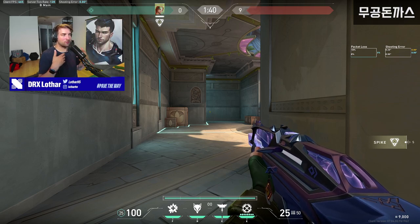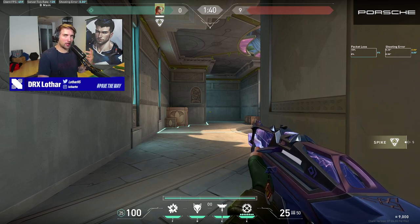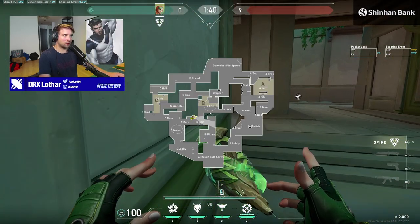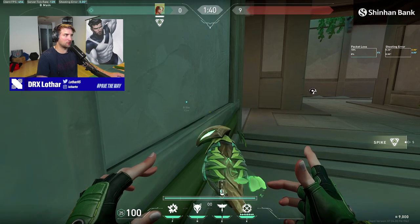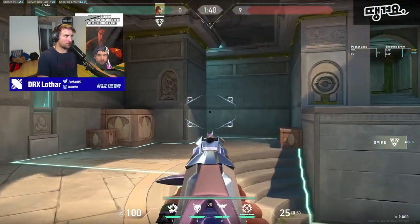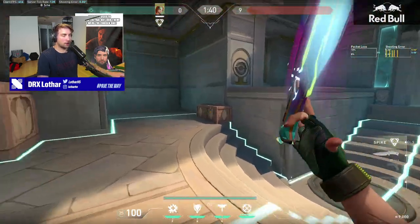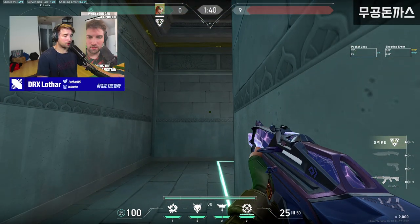I can literally play with the Sky flash myself — I don't have to do it just for teammates. I can be very efficient at it. It's important to understand which angles you flash, because that's where you get the most out of this. If I pop the flash over here, the entire site gets flashed — so I can literally enter the site alone. When it explodes over here it even flashes a deeper corner on CT side.